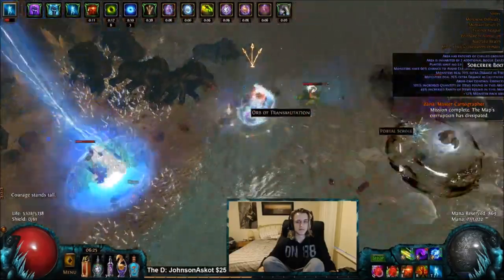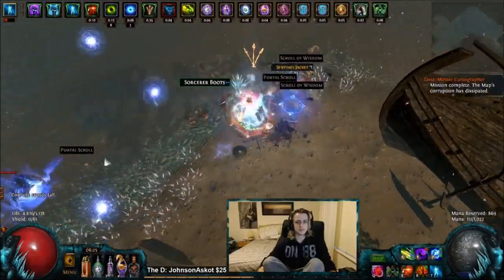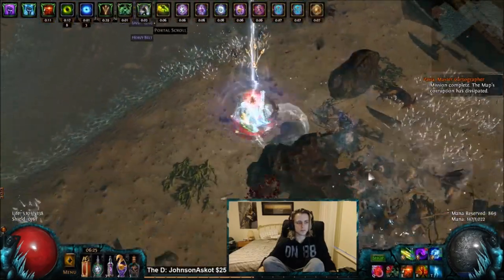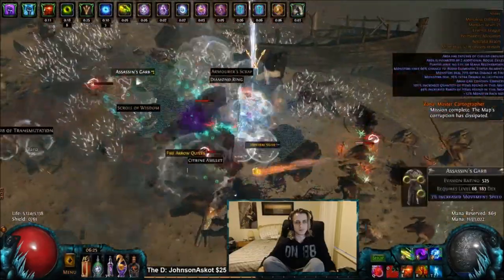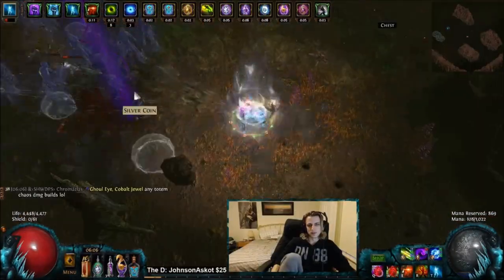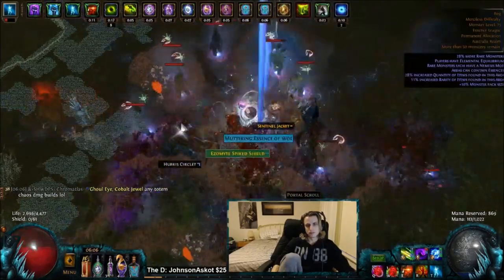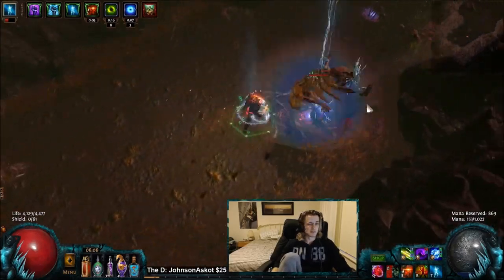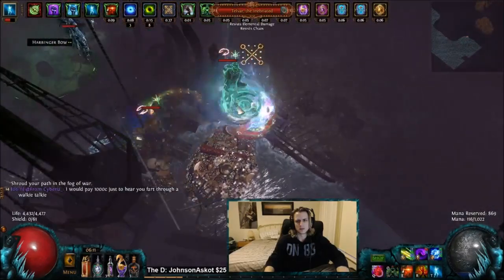Hey guys, it's Mathel here once again. Today I wanted to show you the latest build I've been playing for the past few days, as well as talk about wanding single target and what I think you should be doing with it. Since they nerfed the frost wall/kinetic blast interaction with the Atlas of Worlds expansion, frost wall no longer interacts with player projectiles such as kinetic blast and lightning arrow, essentially killing the single target of pretty much both of those builds. Kinetic blast completely relied upon it.